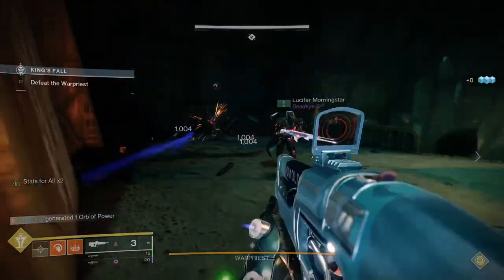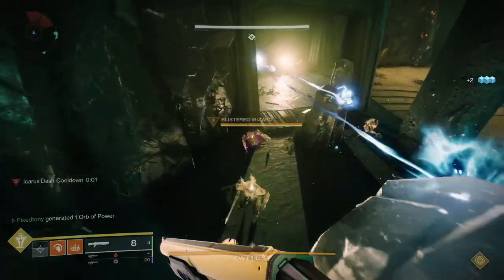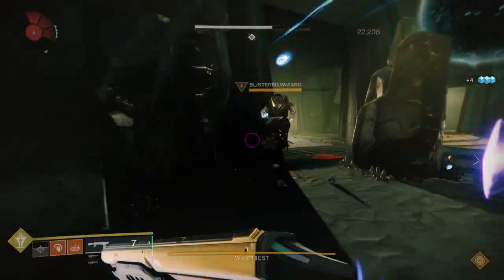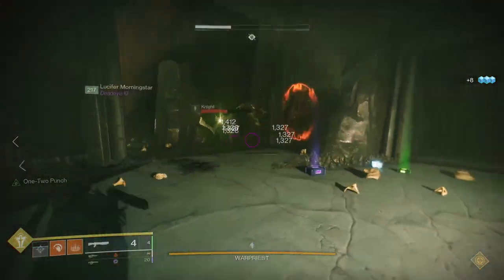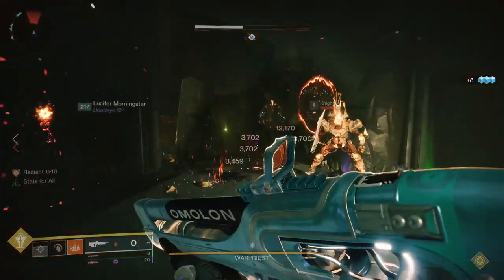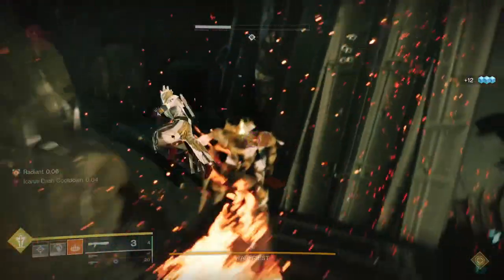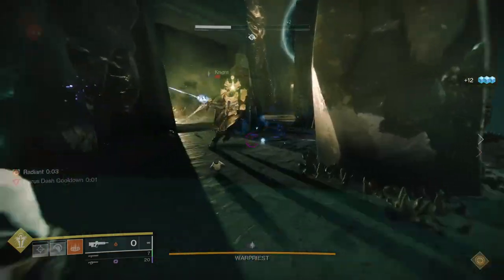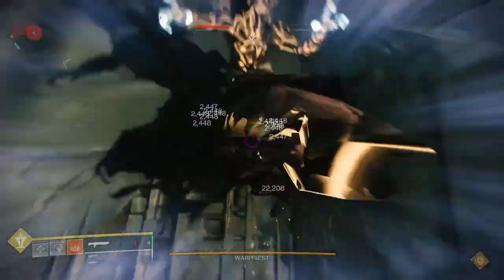So for today, we're going to be looking at the King's Fall armor set. I finally got all the classes' armor — thank God. Let me know what you guys think in the comments below. Do you guys prefer this format where I show you all the classes, or would you like to see when the armor drops and I just review it immediately? I personally like this just because all the classes get to see each other's armor set, and I think it's much better this way.